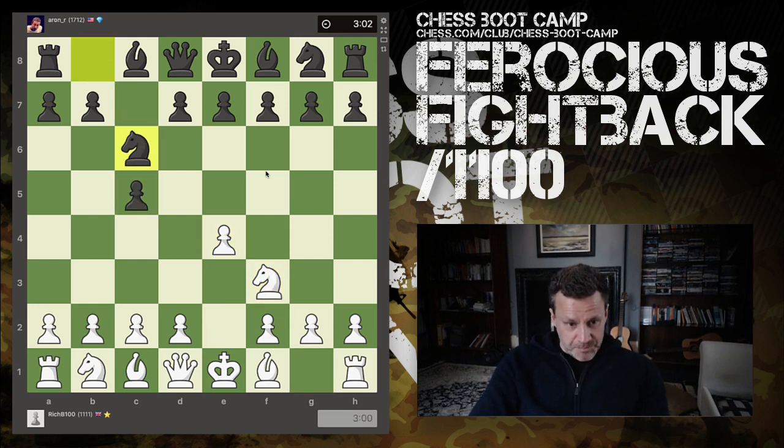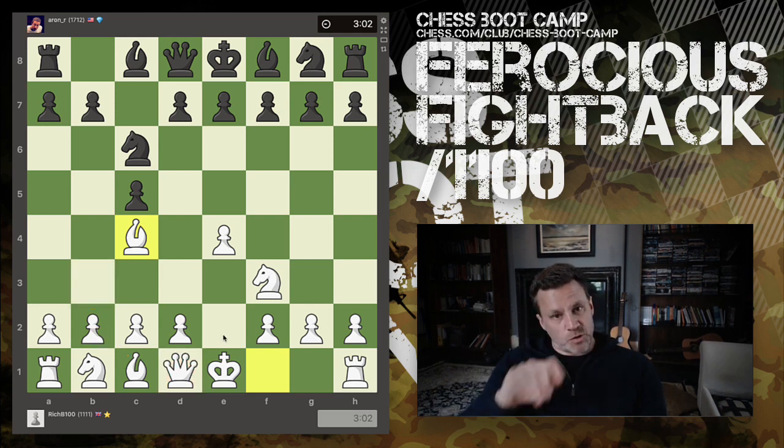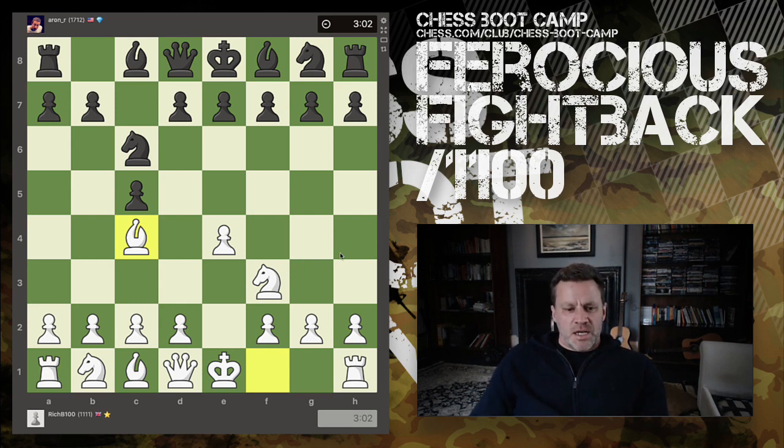We have an open Sicilian — not an opening I'm very familiar with. Bishop out makes a lot of sense, targeting f7 and getting ready to castle. The quickest way to castle is on move four: you've got to move the e-pawn to release the king's bishop, then the bishop and knight come out, and you can castle on move four. For queen side it's an extra move because you have to move both the queen and bishop, requiring the d-pawn to move first. Five moves is the quickest on the queen side. We have e6 blocking the path of the bishop — very typical.